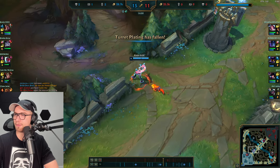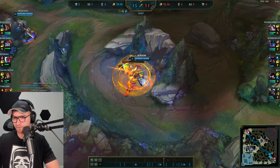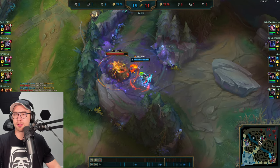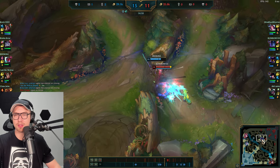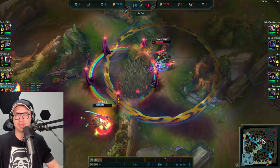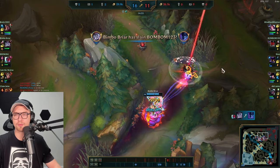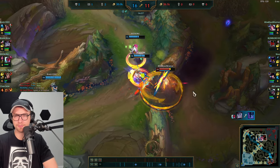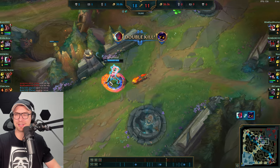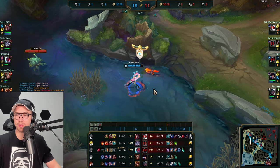Taking Wolves, looking for ganks — Fiora overextending could be a kill. Ultimate is up now, and it can be used globally. Yone is looking for a kill and the ultimate comes in. Briar uses it across the map — free kill. Fiora tries to help but overall Veiger walks a bit too far up and dies as well. This is just the snowball potential of Briar: once you're ahead, you're unstoppable.